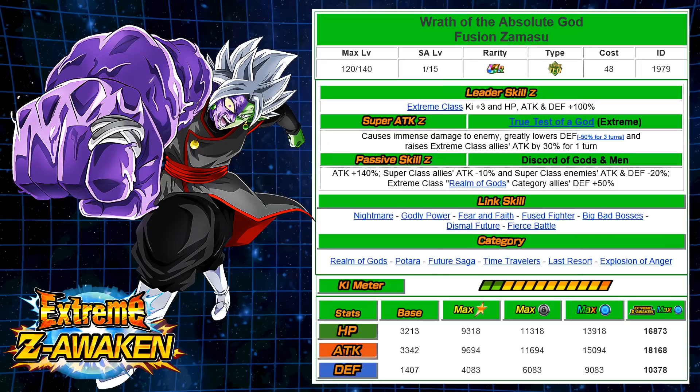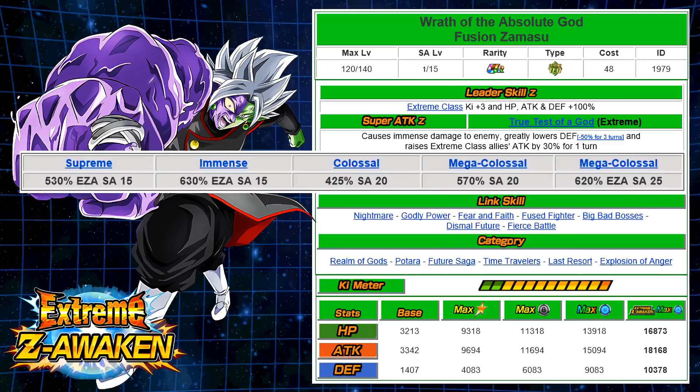The super attack got a really nice boost — it causes immense damage to the enemy and greatly lowers defense, which is minus 50% for three turns, and raises Extreme Class allies' attack by 30% for one turn. So if you put this unit in the first slot it will buff 30% attack for the other units. The EZA SA 15 multiplier is at 634 immense damage — anytime a unit gets an EZA at immense damage it's the highest SA multiplier in the game, even beating out an SA 25 mega colossal EZA at 620.